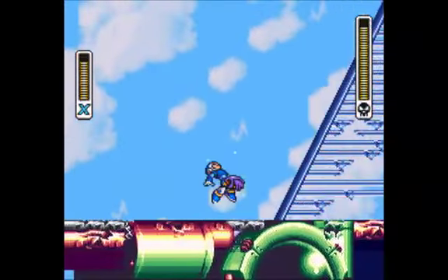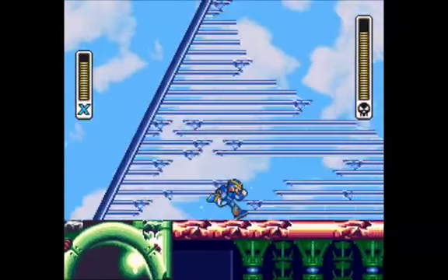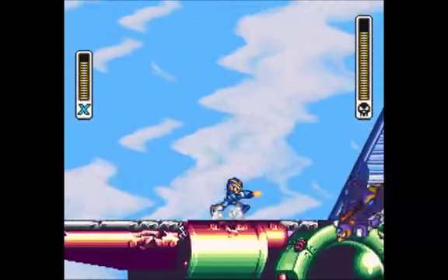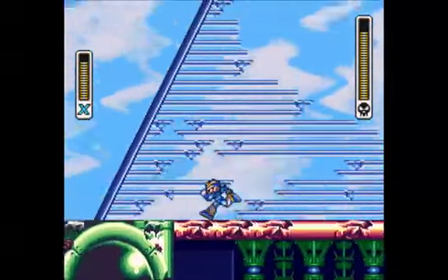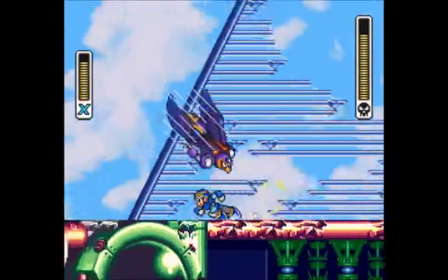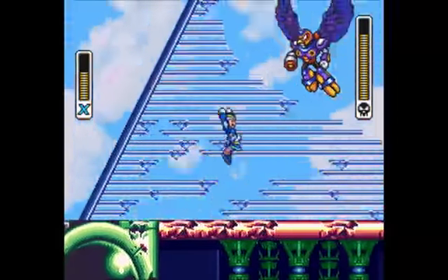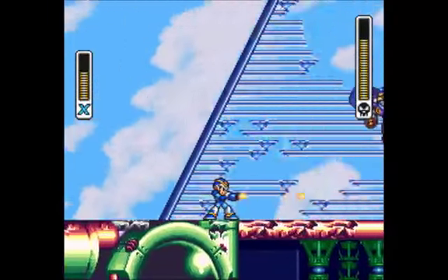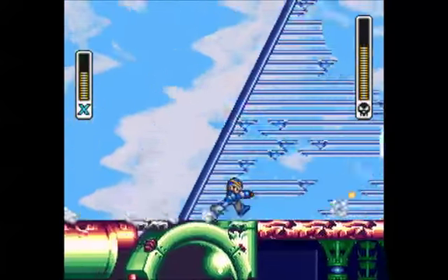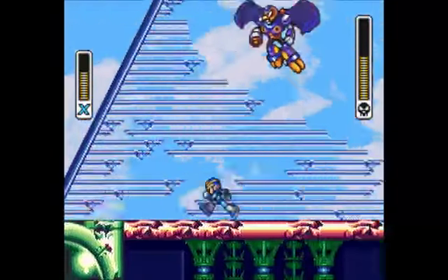He'll spit the eggs out. You know, when he spits those eggs out, try to use your charge shot against them. This part I like to just dodge and try to get a shot at him, because he's just going to swoop down on you like a psychopath. You don't want to get hit by that — it kinda hurts. If you can hit those while they're still eggs, they won't attack you and they'll just die immediately. Oh, that was good — I got some damage in.